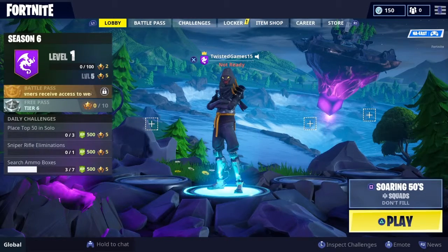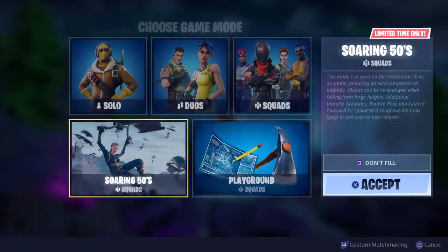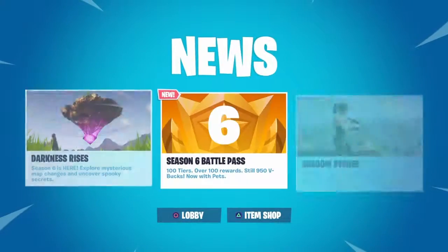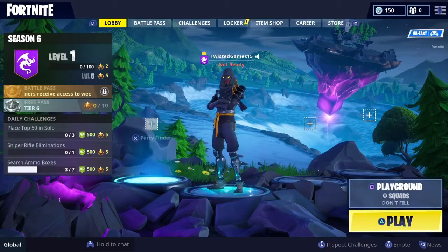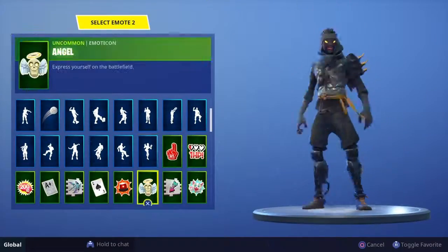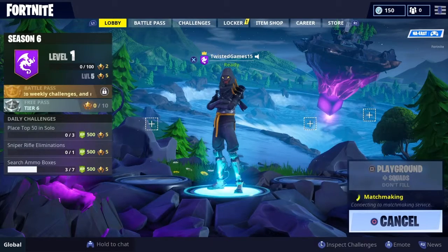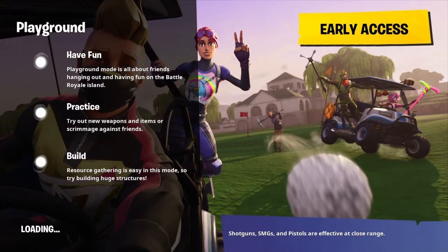Holy crap - is that Loot Lake right now? Is that Loot Lake? Close Encounters isn't in. Let's go on a playground game and look at this because it looks so dope. Shadow Stones - find them around the island and uncover their power! I think I know what they're gonna do - like the hop rocks but with the anti-gravity thing from the cube. Let's go into our locker. Hopefully it's not just Loot Lake that changed - I really want there to be more map changes.